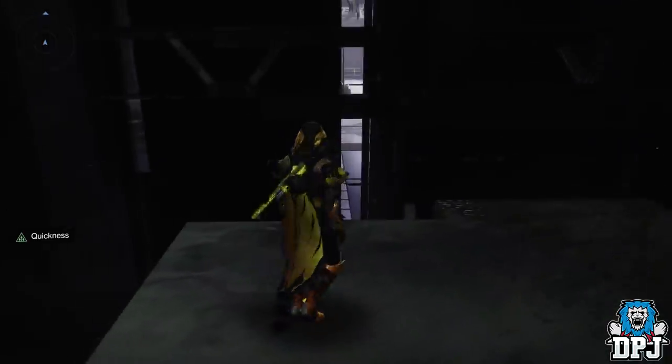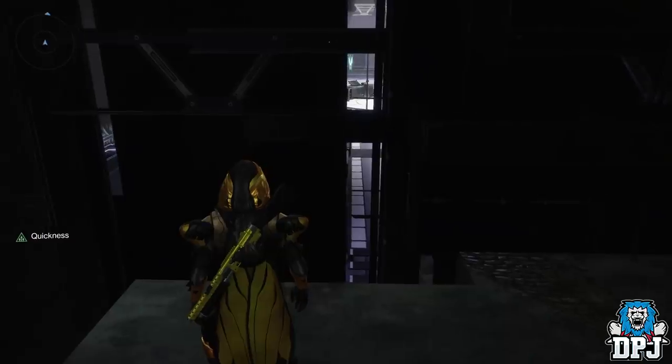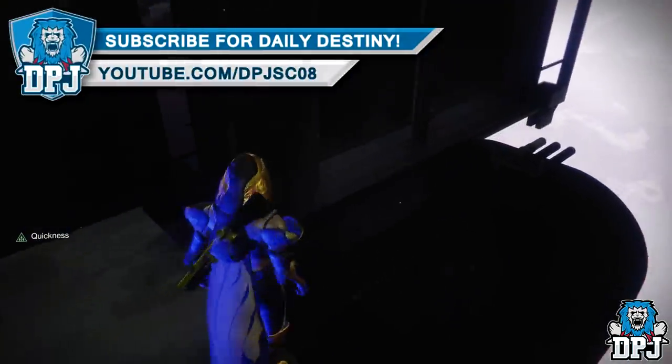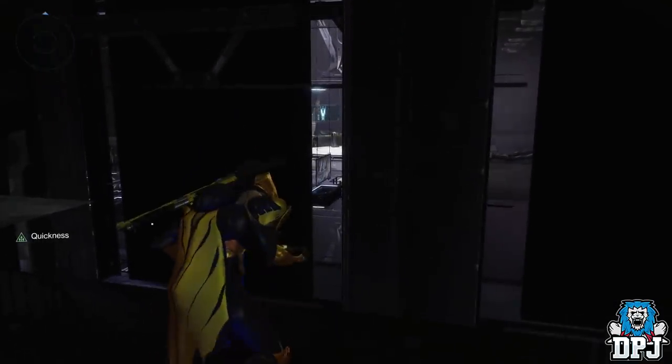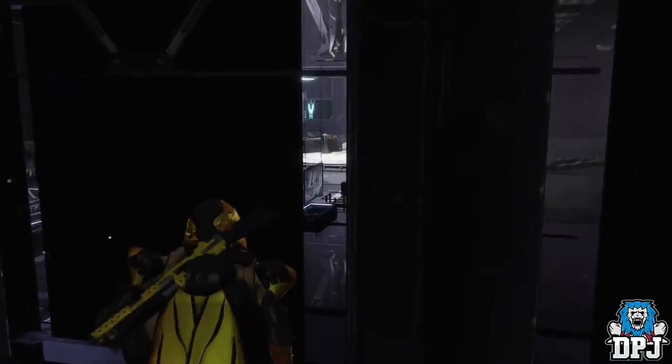Taking a closer look, you can actually see Ada-1 too, which is even cooler. I've tried for hours to glitch into this room but just can't do it — there seems to be an invisible barrier here which basically bounces you back.